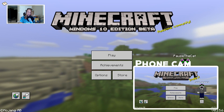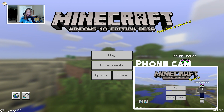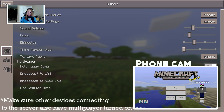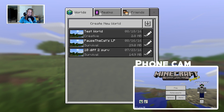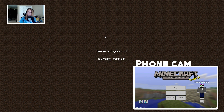On the server or device that you want to host the game on, you go to Options, and you want to make sure your multiplayer game is on, as well as your broadcast to LAN. Then you want to go to Play, and whichever world you want to host the LAN server on, go ahead and connect into that world.